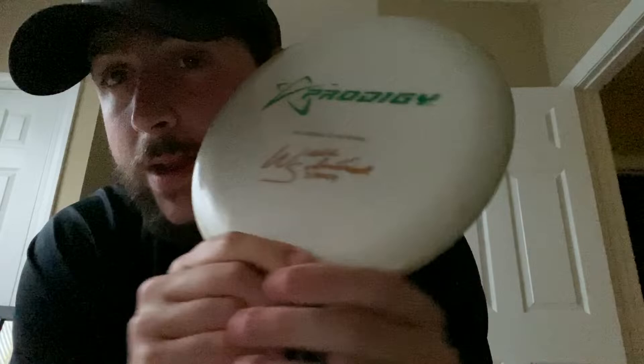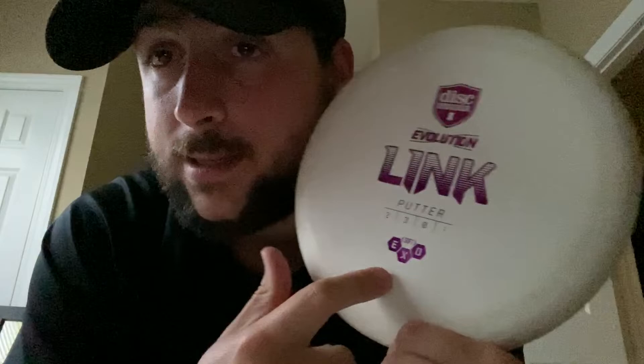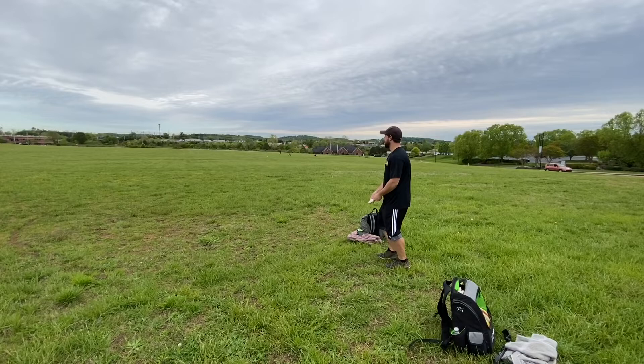What's up everybody — the double G's driver mid putter challenge. I went with a bottom stamp Star Destroyer 175, slight pop top — it just floats, you give it enough torque and it'll go. I went with a 400S, one of the old Will Schuster M3s, as my mid-range — pop it up in the air and it'll flow forever. For my putter I went with the ExoSoft Link. I highly recommend it. Let's see how far we threw each disc.